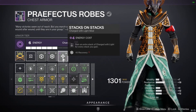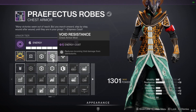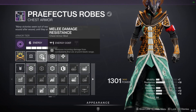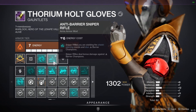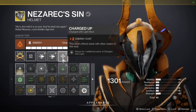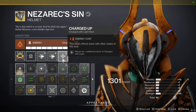On your chest piece, you're going to use Stacks on Stacks — you'll get a free extra charged with light stack for every stack you generate with your bow kills. You're also going to use Void Resistance mods since all incoming Void Damage in this lost sector is increased, and Melee Damage Resistance since most enemies are within close range. On your gloves, you're going to use Anti-Barrier Sniper Rifle and Overload Bow. And then on your helmet, you're going to use Charged Up, which increases the total amount of charged with light stacks you can hold.